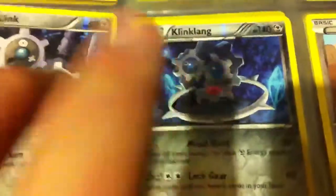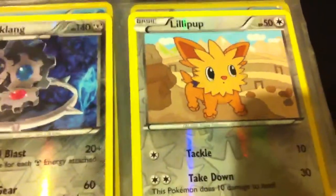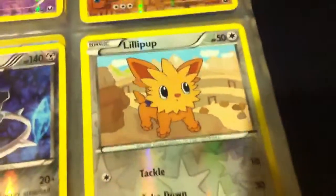Now we get into the reverses — these are from Dark Explorers. We have a Bulbasaur, Dwebble, Crustle, another Crustle, Slowpoke, Slowpoke, Temple, Vanillite, Jolteon, Minun, Rare Espeon, Rare Excadrill, Klink, Rare Klinklang — I believe I have two of those. Lillipup, Dark Claw, Dark Patch, and two Rare Candies — very nice stuff right there.